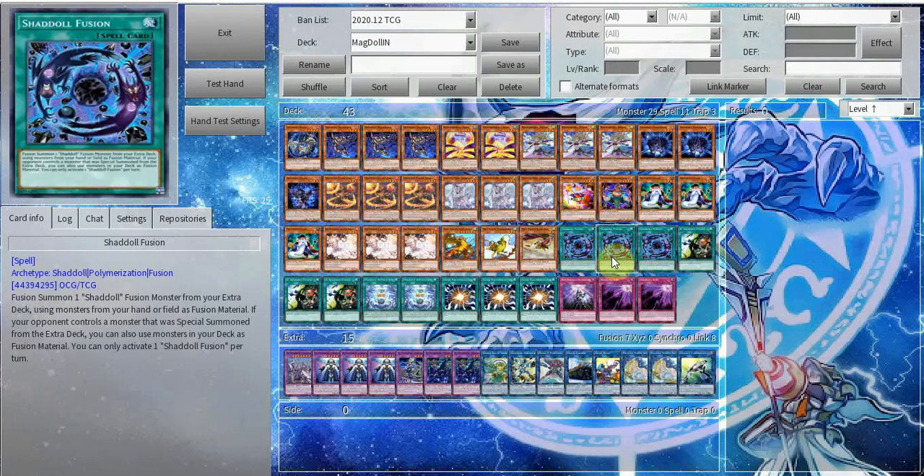Next up we have triple Shaddoll Fusion. In my opinion it's probably the best fusion spell in the entire game — like if every archetype had this, those archetypes would just be tier zero. It's able to fusion summon using cards from your deck, and all your opponent has to do is control a monster from the extra deck. I remember back when I did some really cheesy stuff — probably about a month ago — I used the Codebreaker package to give my opponent a monster, then switched control of it using Geonator Transverser, kind of like a Creature Swap, and then hard-used Shaddoll Fusion on turn one. That was an insanely funny replay — I'll have to show it to you in some other video.